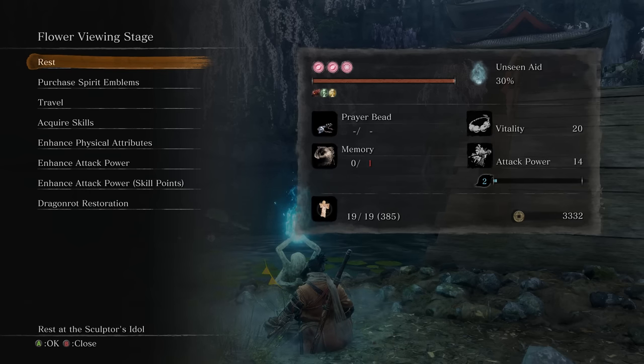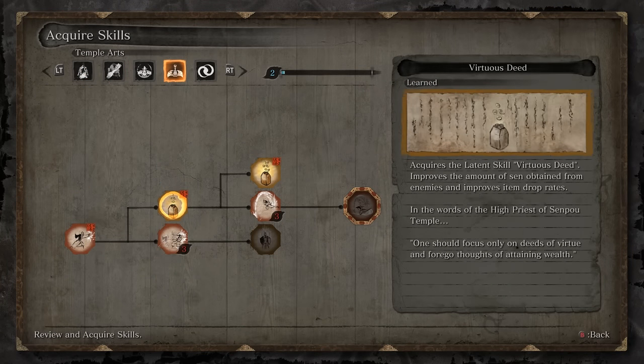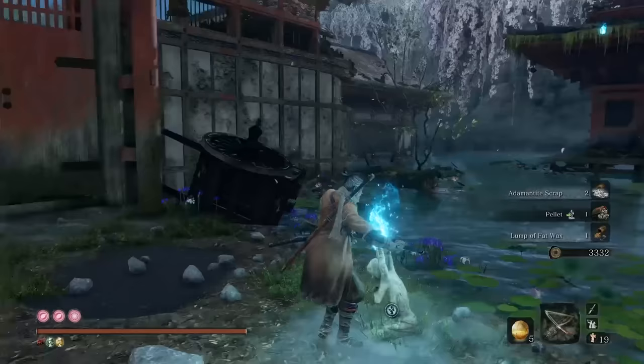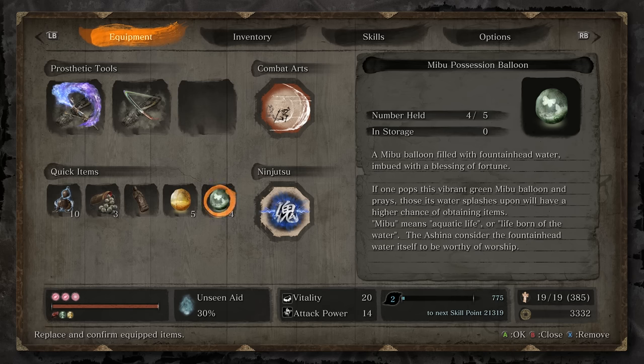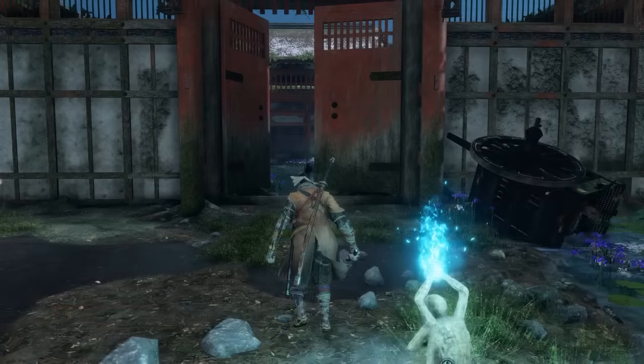For our very first farming spot, we're going to start from the Flower Viewing Stage Idol in the Fountainhead Palace. A couple things before you get started: if you have Temple Arts, pick up both Virtuous Deed and Most Virtuous Deed. And before you begin your farm, if you really want to maximize your returns, pop a Meebu Balloon of Wealth and a Meebu Possession Balloon. The Possession Balloon in particular is going to help with item drop rate. Between the two passive buffs from the Temple Arts Tree, the Possession Balloon, and the Bell Demon, you have the best drop rate possible in the game.